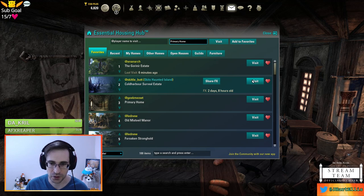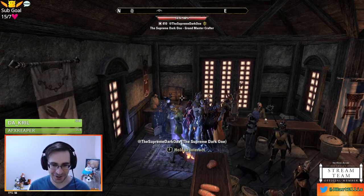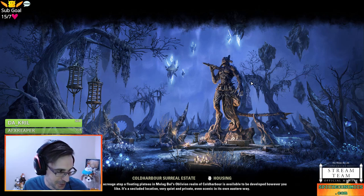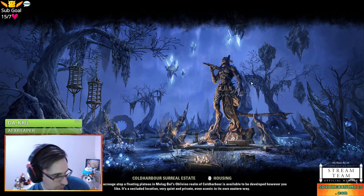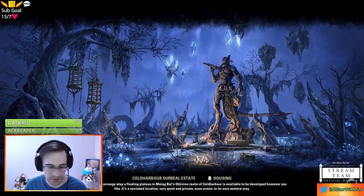We're going to go to Skittlebutt's Haunted Island up next. Skittlebutt wanted me to tour this last week — it's Halloween themed, but I said can I put it off a week? I wasn't ready for Halloween yet. But it is the season and people love Halloween. Skittlebutt has a Cold Harbor Serial Estate with some Halloween stuff. We have so many Halloween contests coming up. I'm excited to be part of Tamriel Homes.